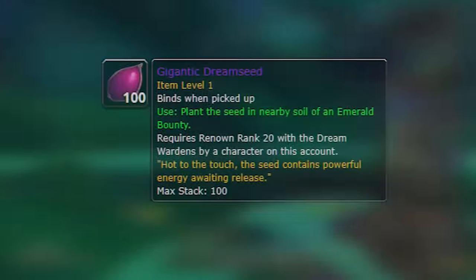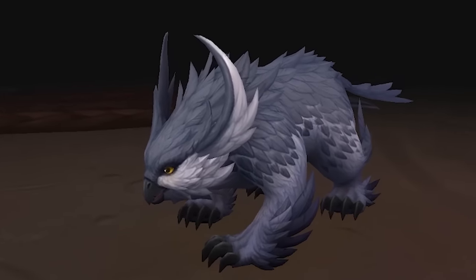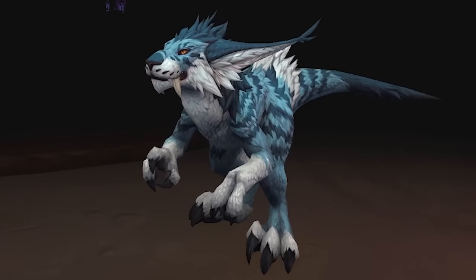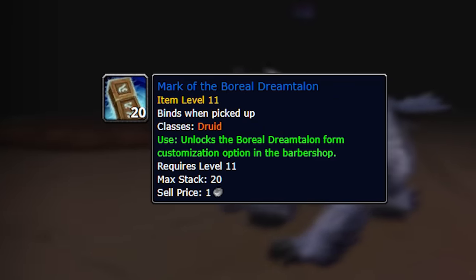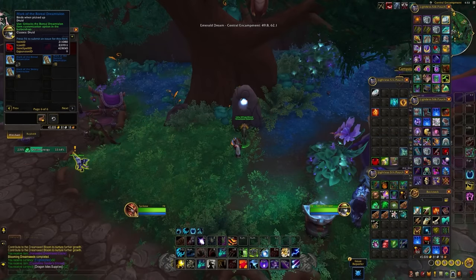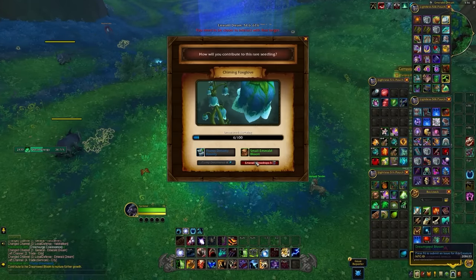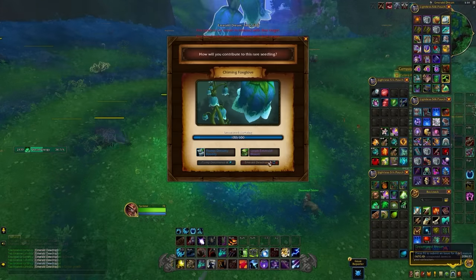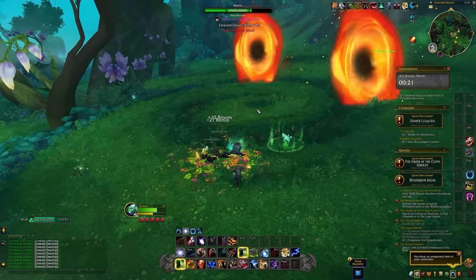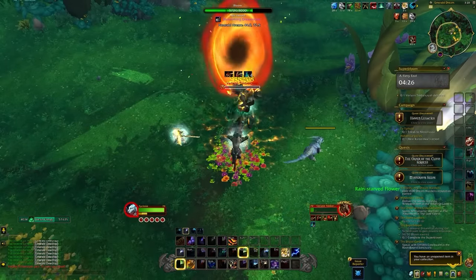Once you reach Renown 20 you can purchase gigantic seeds for 1,500 resources. The forms available from this system are the white Umbra Claw, the purple/blue Dream Talon, and the blue Dream Talon. These forms are also purchasable from a vendor in the main camp for one Seed Bloom each. However, since Seed Blooms were reworked, not a single one has been confirmed to drop from any source as of one and a half weeks into the PTR — hopefully this is fixed for live.